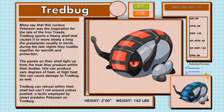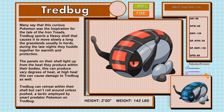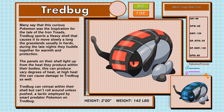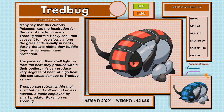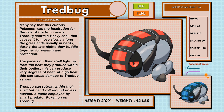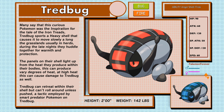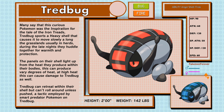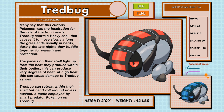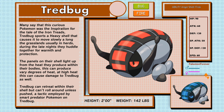Tread Bug, the Pill Bug Pokémon, Bug and Fire type. Many say this curious Pokémon was the inspiration for the tale of Iron Treads. Tread Bug sports a heavy shell that causes it to move slowly along the grasslands, usually in herds. During late nights they huddle together for warmth and protection. The panels on their shell light up from the heat they produce within their bodies, which can produce varying degrees of heat — at high heat this can damage Tread Bug as well. Tread Bug can retreat within their shell but can't roll around unless pushed, a tactic employed by smart predator Pokémon. Tread Bug have the abilities Anger Shell and Frisk.